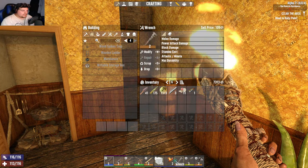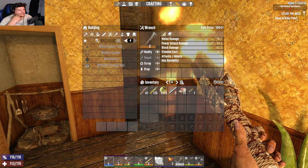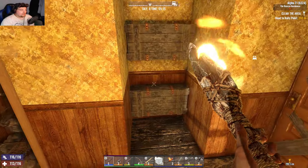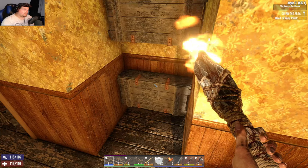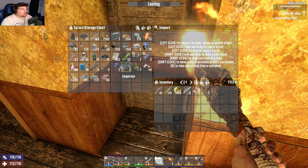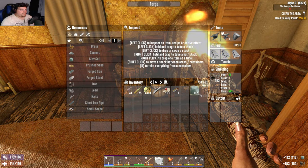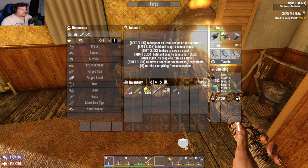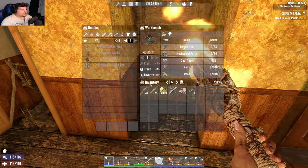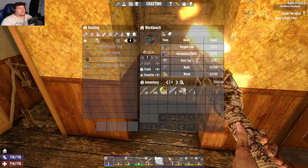Where the hell did I find a wrench? Did I find it? I don't remember finding the wrench — drawing a blank. I don't know if I found it in the horde or a couple of days ago. I need to make a workbench. I don't have a lot of forged iron, so let's smelt some of this good stuff — let's say 10 minutes.